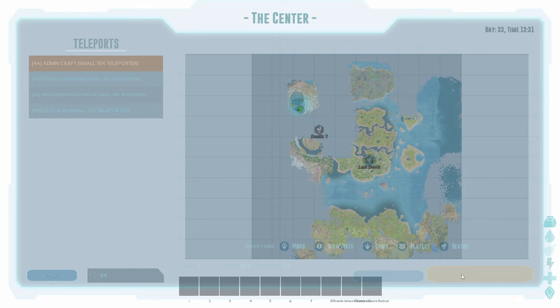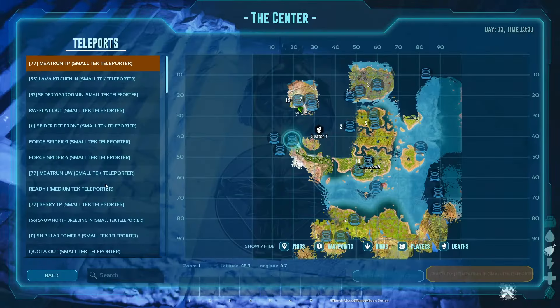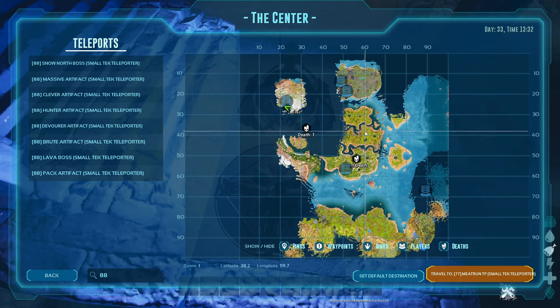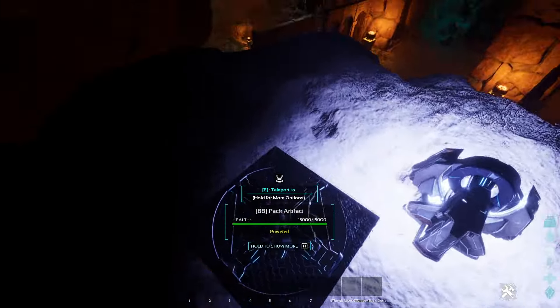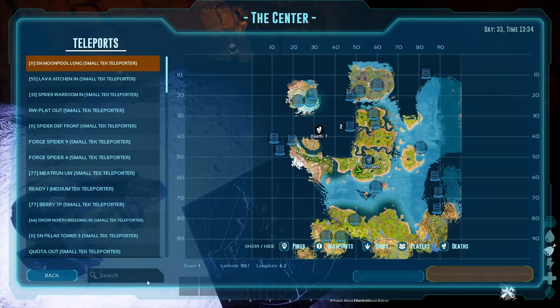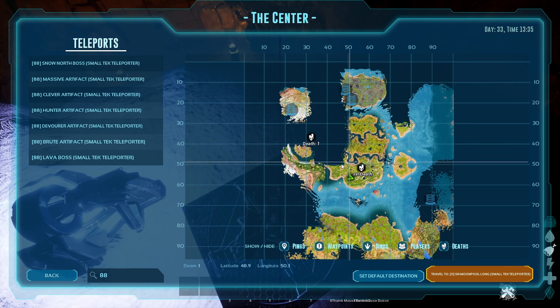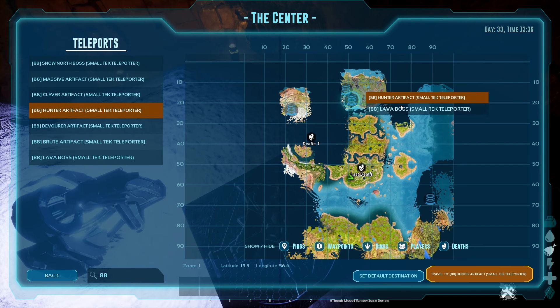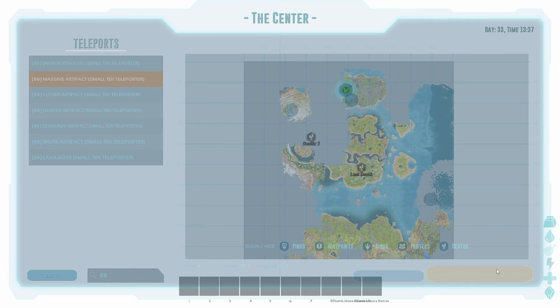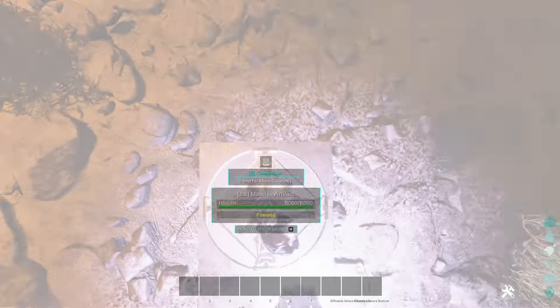Maybe I want to go to any of the artifacts — I type in 88 and I have the list of artifact caves. Normally you'd have an automatic travel button for those, but you can see what I mean. In lava cave or pillar cave they're pretty close to all the other TPs, so it's hard to filter them out if you only have 'eight' on them — but with 88, easy.